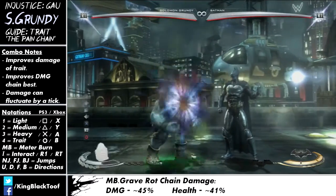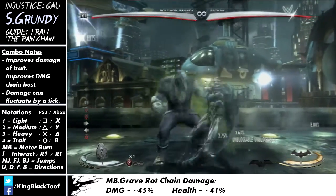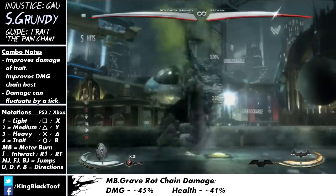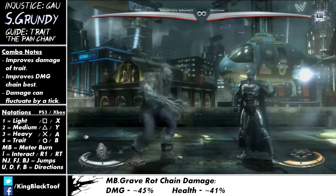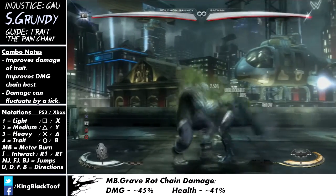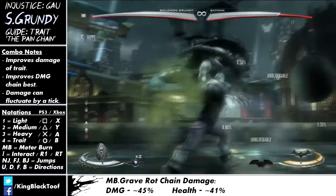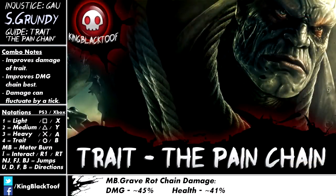However, if you're doing a meter burn Grave Rot and you just want pure damage, go for the damage chain. As you can see, it does a big long walk animation and it's just continually ticking — that does 45%, which is really good. He recently got a buff on his Grave Rot tick, so compare that to the health chain while you've got the Ex Grave Rot, which only does 41%. So it's a nice 4% extra. You have to weigh in which buff you want as well as the extra damage.